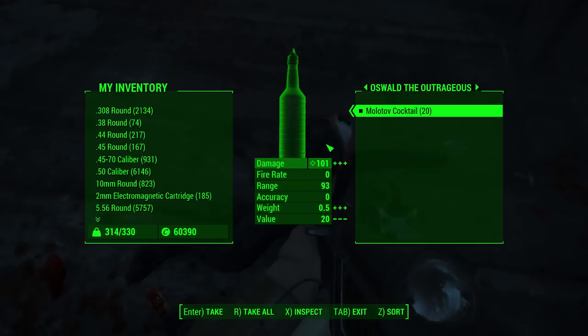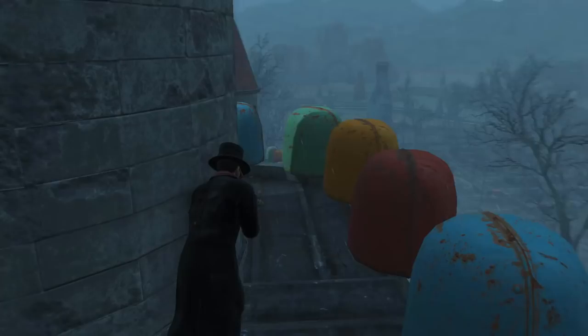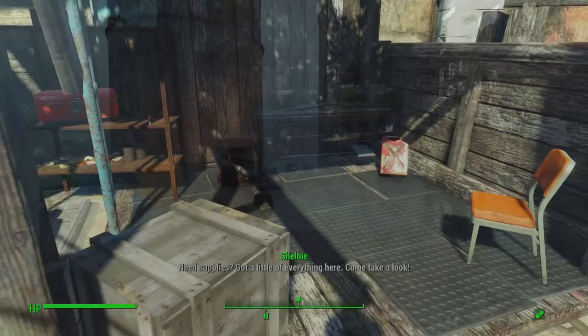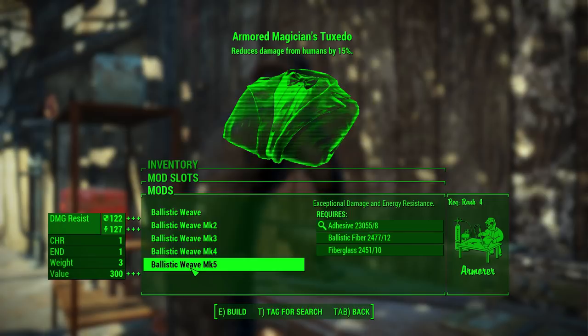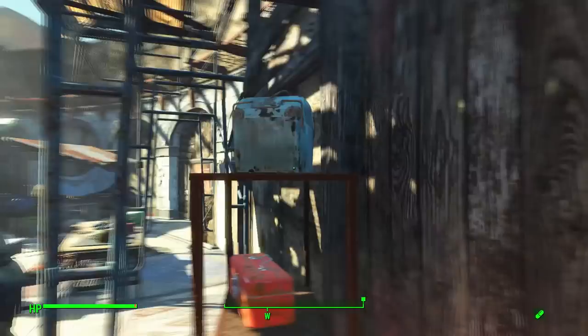The magician's tuxedo gives you reduced damage from humans by 15% and also grants 1 point into charisma and 1 point into endurance, whilst Oswald's topper increases movement speed by 10% and grants 1 point into perception and 1 point into charisma. What makes this even better is that the magician's tuxedo can actually have ballistic weave on it, which of course increases its damage resistance by a considerable amount.